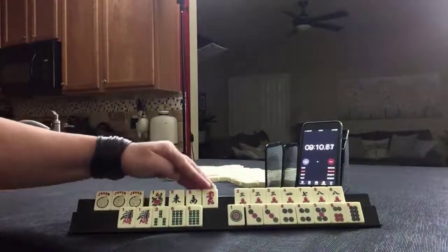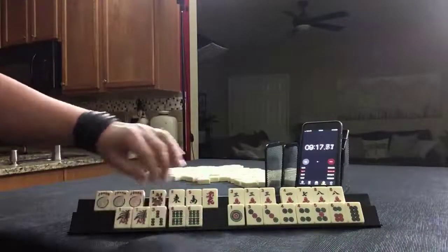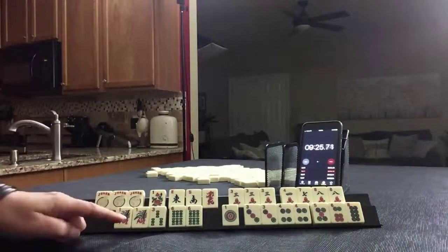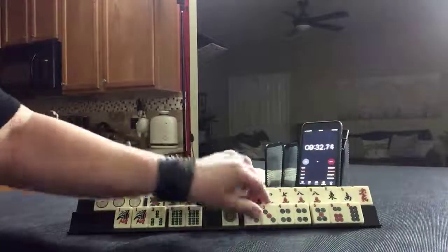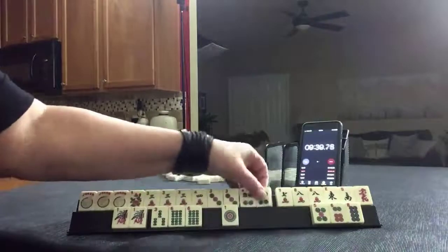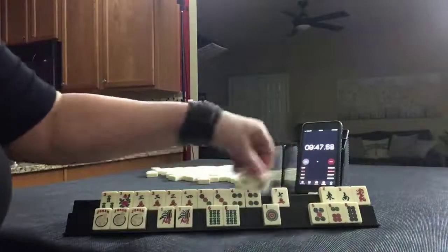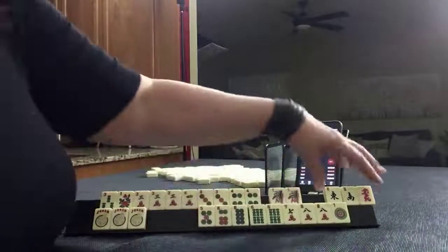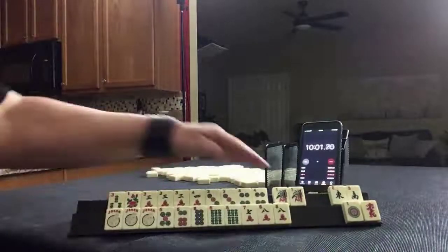Sprint three: jokers, flower, east, south, red, pung of threes, four-seven-eight crack, pair of eights, one-three-six pairs, ones and sixes, one-three-four-five-six. We have all the threes and multiples. Let's see if we could do like numbers with threes, or three-four, three-four. Five-six-seven-eight consecutive run.